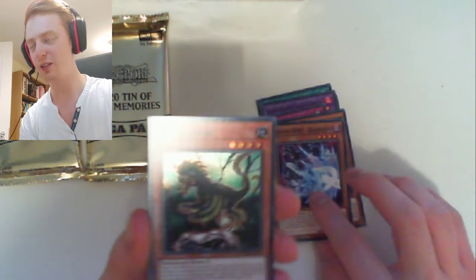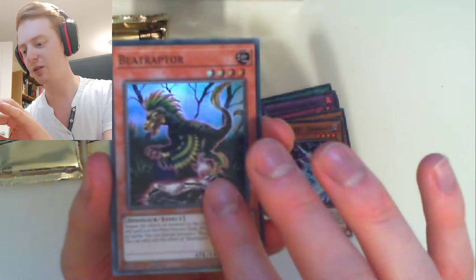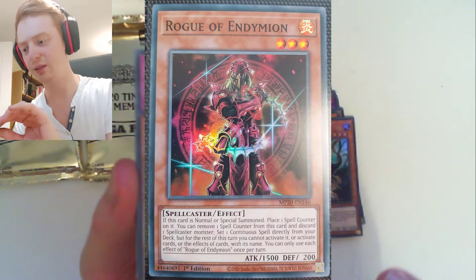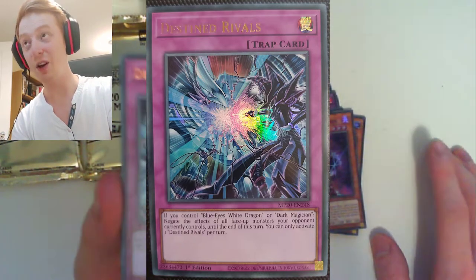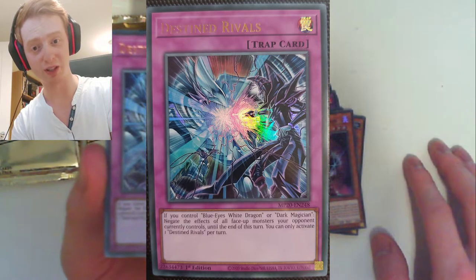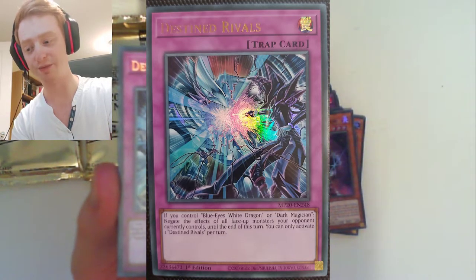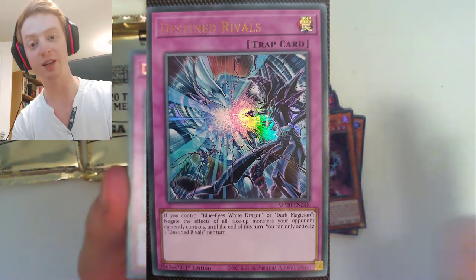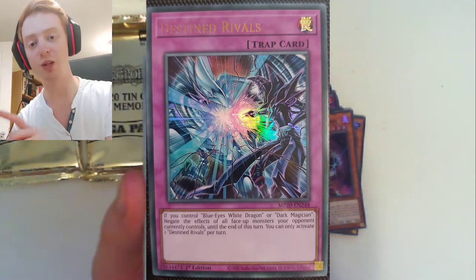And our first super rare — whoa — Beatraptor, good old dinosaur monsters. We have Rogue of Endymion, the card art of which is awesome. And then we have Destined Rivals, so that's our first ultra rare. That, ladies and gentlemen, is the first of the promo cards, so that's nice. So if you control a Blue-Eyes White Dragon or a Dark Magician, you get to negate the effects of all face-up monsters your opponent controls until the end of the turn, and you can only activate one Destined Rivals per turn. So it's quite nice that we pulled one of these already.